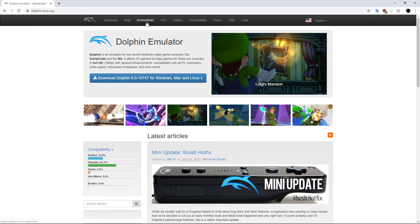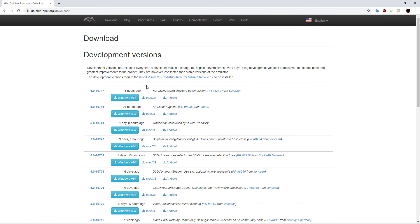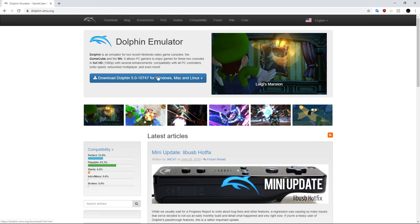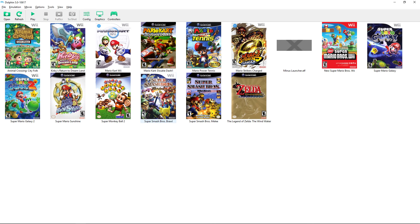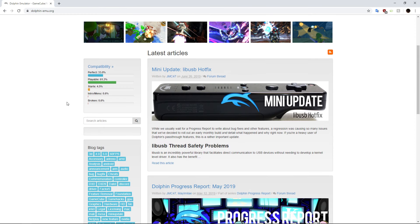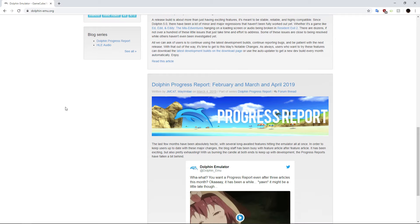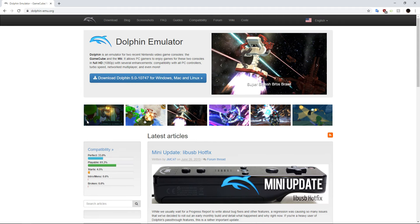You can download it from the base page linked in the description, or go to the download tab and grab a developmental version. I recommend getting the most recent dev build to have everything up to date. Alternatively, download the latest stable version — once inside the app it will auto-update, so you'll never have to return to the site.